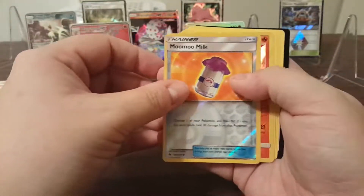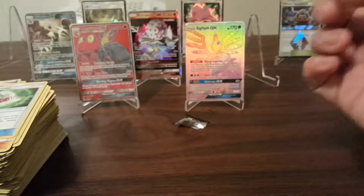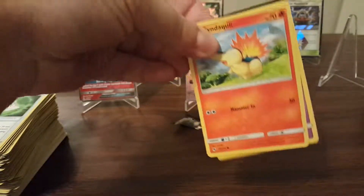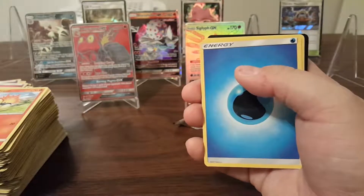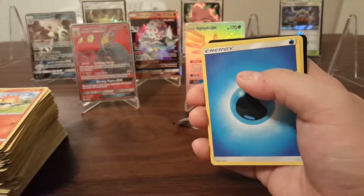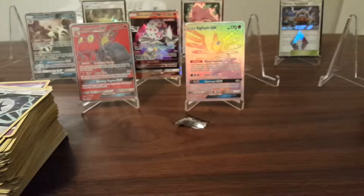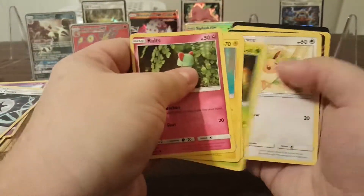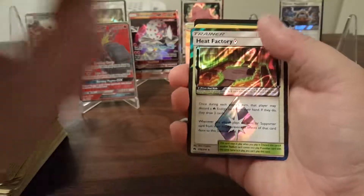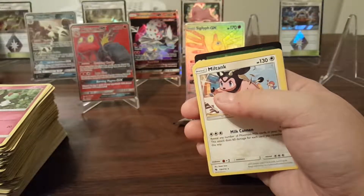Reverse Holo Moomoo Milk and a Typhlosion Reverse Holo Rare — nice. I guess technically we just had our Shiny Typhlosion event too since it was a Cyndaquil event. There's another Cyndaquil, popping up everywhere. Reverse Holo Tricot and a Non-Holo Rare Unown. And another Heat Factory Prism Star — I think that might be my third one of those. The Prism Stars in general seem pretty common because they can come from two different card slots in the pack.